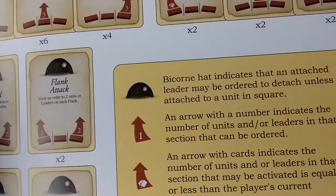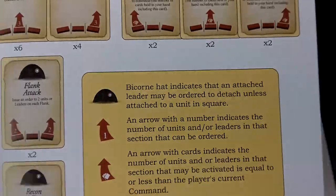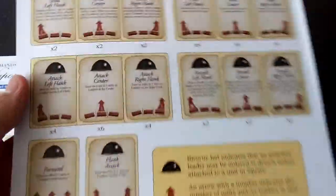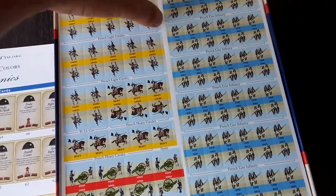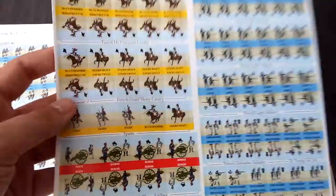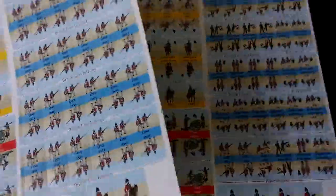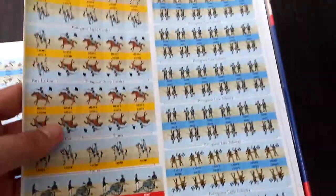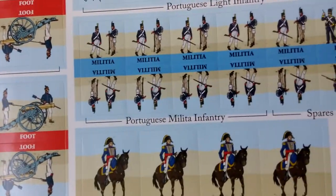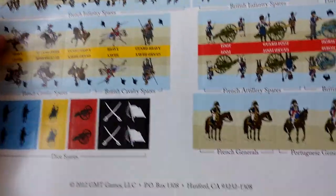One card indicates that an attached leader may be ordered to detach, unless attached to a unit in square. Seems reasonable. French sheet number one — plenty of those. We also have stickers here, and here, and here, and here — and some more stickers. Portuguese militia infantry.